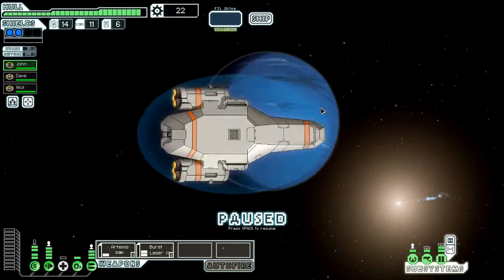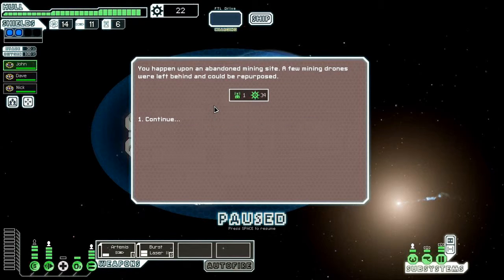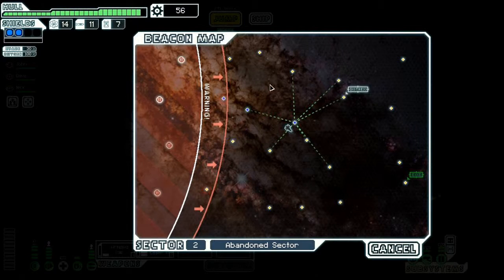These backgrounds aren't super technically advanced but they're really pretty. Scans reveal a large asteroid field nearby — short-range scanners may recover useful materials while we wait for the FTL to recharge. Let's explore the asteroid field. We found an abandoned mining site — a few mining drones were left behind and could be repurposed. We got a drone and 34 scrap, as opposed to a message telling us we just got beaten by an asteroid, which is also a possible outcome.